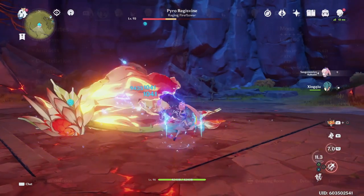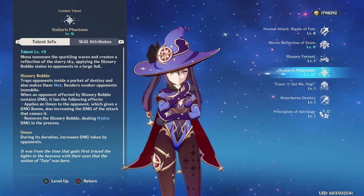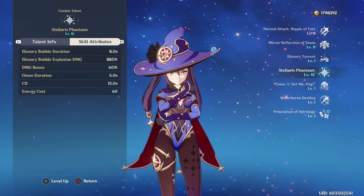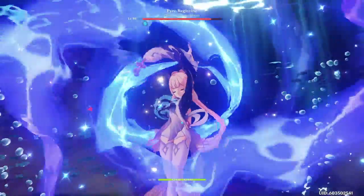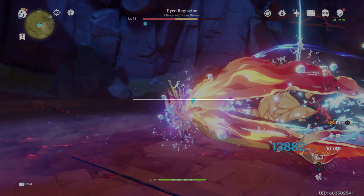The Xingqiu C2 hydro resistance reduction can be stacked on top of resistance down from Anemo swirlers. Speaking of Hydro supports, you can also pair her with Mona, because she increases the damage taken by all enemies that have the Omen applied to them. Just keep in mind that the Omen's duration is only 5 seconds, so you will only be able to take advantage of half of it.